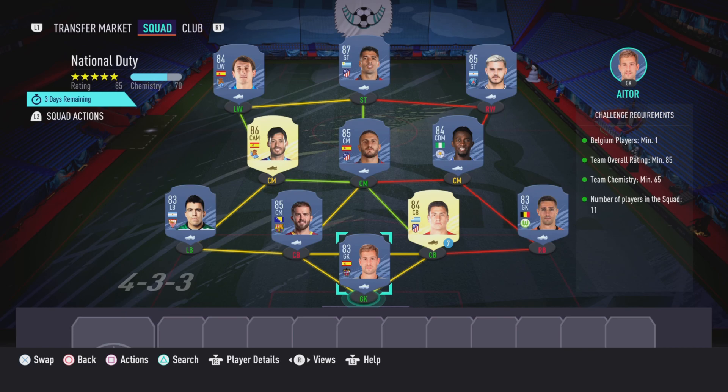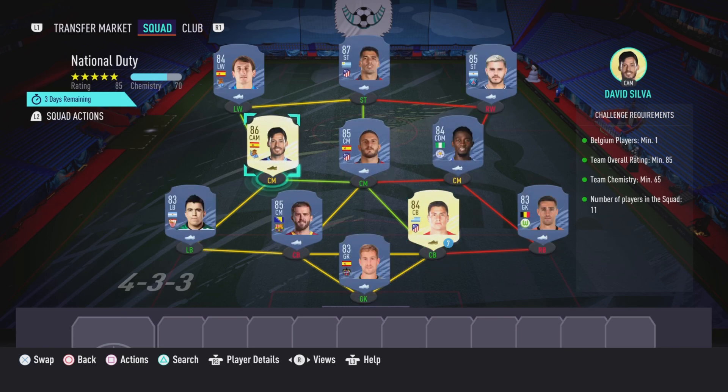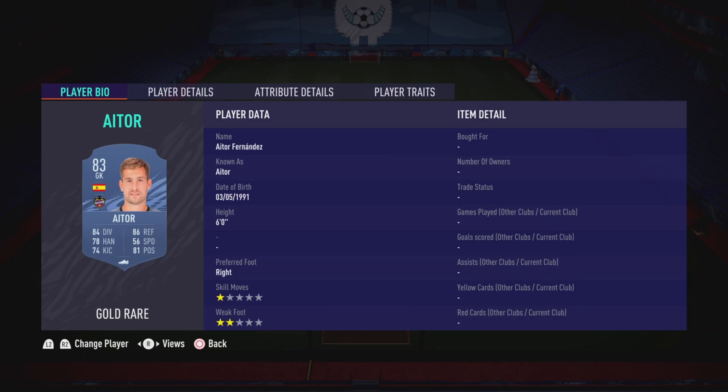Now moving on to the National Duty section — like I said, this is going to cost around 84,000 coins to complete. No loyalty is required; as you can see, even though the right center back and left center mid do have loyalty, it does not affect this SBC whatsoever. So here are the players I did use.